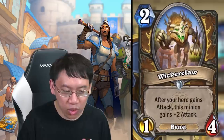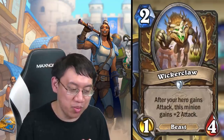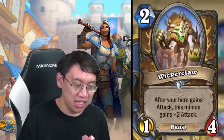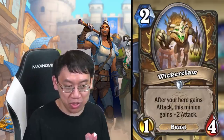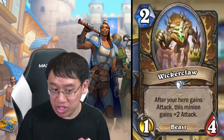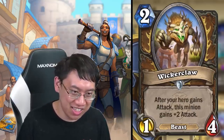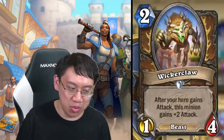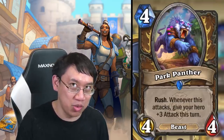The Wicker Claw — two mana one-four. After your hero gains attack, this minion gains plus two attack, and that triggers every single time. If you play this and press your hero power button, that's effectively a four-mana three-four. If you play this and then play Pounce, that's a two-mana three-four and you presumably use Pounce to kill one of your opponent's minions. Park Panther will certainly be a major part of any plus-attack deck as well.